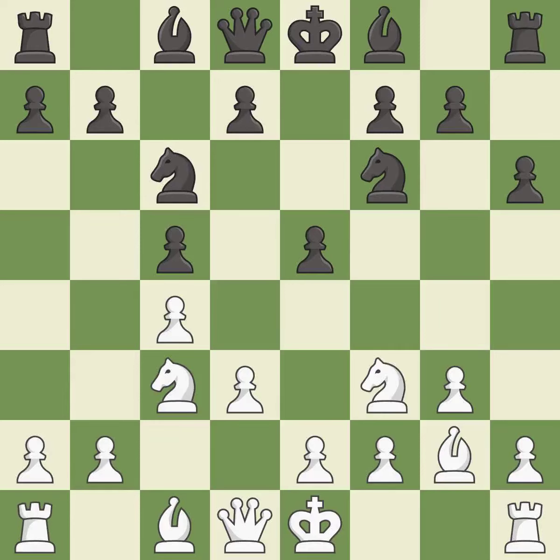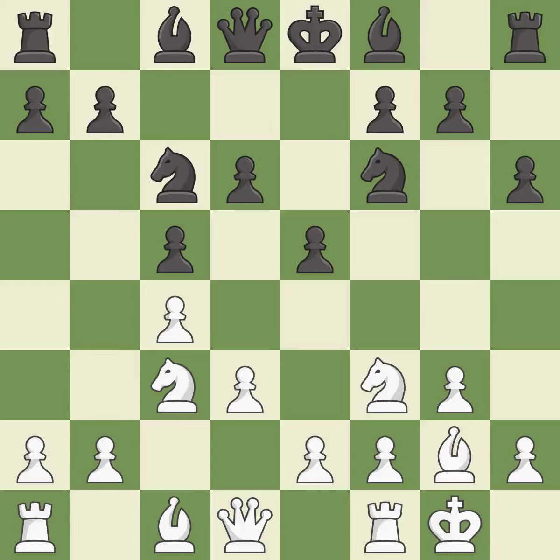This develops a knight off its starting square, getting it into the action — it is good. The bishop is ready to be developed to an active square — it is best. Castling gets the king to a safer square, out of the center of the board, while also developing a rook. Castling kingside tends to be safer because the king is further from the center — it is excellent.